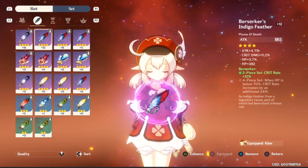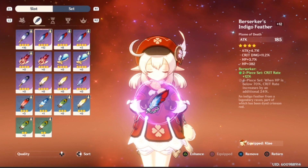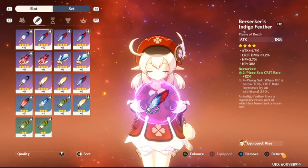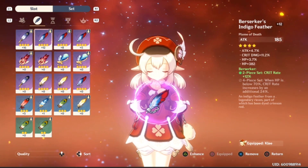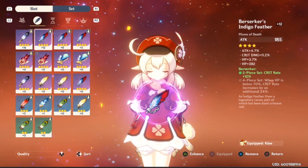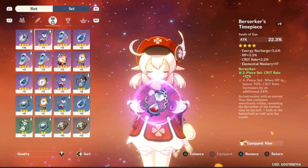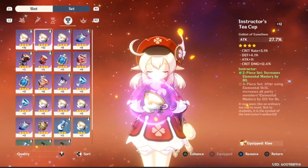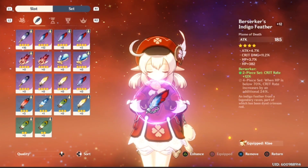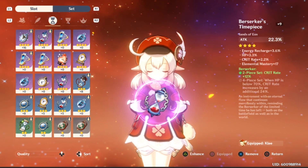Moving to the feather, I have the Berserker's Indigo Feather with attack as the main stat, then attack and crit damage as substats. With the two-piece set I get crit rate at 12%. There's a stipulation with the four-piece set that kind of walls you out, which I'm not a huge fan of, but I may switch to four-piece if I get a good goblet roll. For now I'm keeping the two-piece for that crit rate bonus.